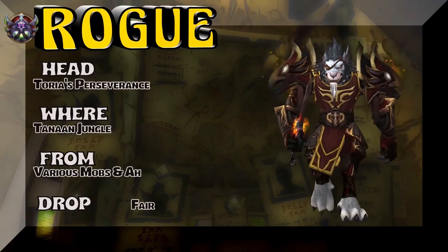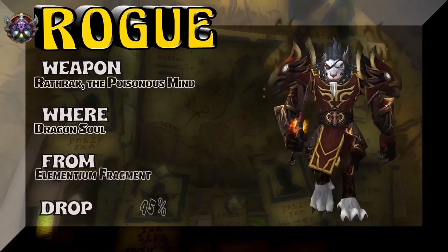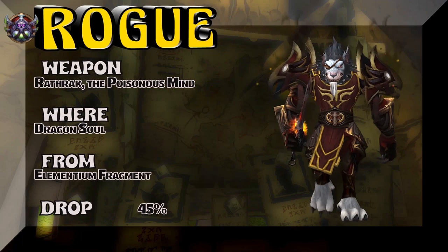Toria's Perseverance from Suramar Jungle — various vendors will sell it on the auction house to get that eye patch. And the last piece is the dagger, which is out of Dragon Soul — 45% on the drop rate.